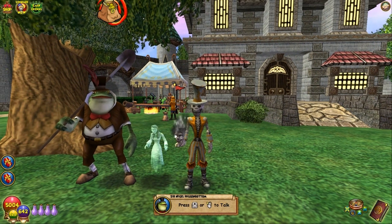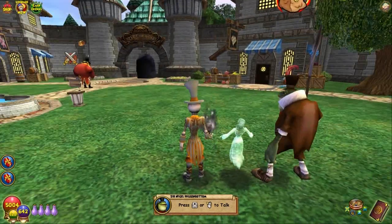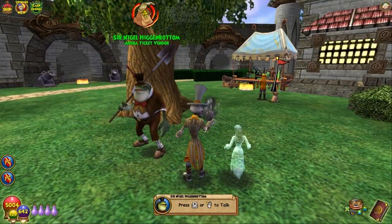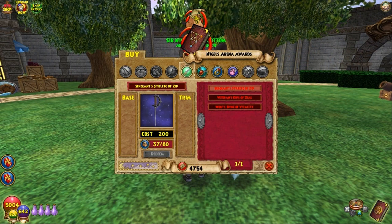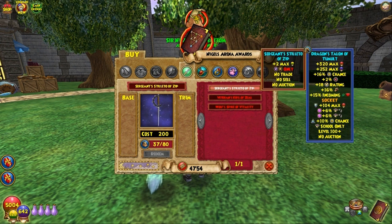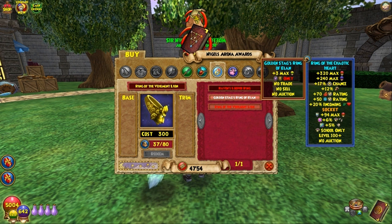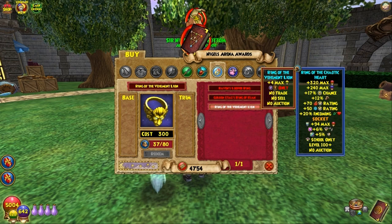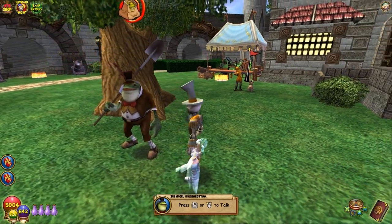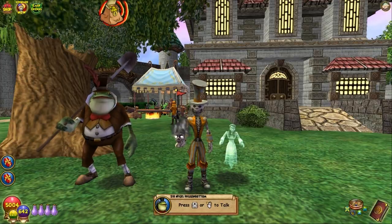Another good source for athames and rings that have energy — if for some odd reason you don't have a membership, or your membership time has run out and you can't get to Winter Tusk — you can also get athames and rings that carry energy from Sir Nigel Higginbottom. The drawback is that you have to be the rank of pet captain, commander, or sergeant, depending on the item. And these cost arena tickets. If you have a bunch of arena tickets from a free tourney event, this will work out for you.